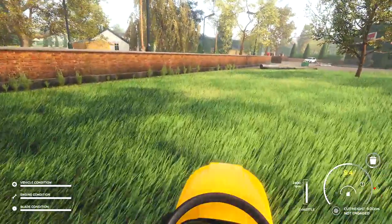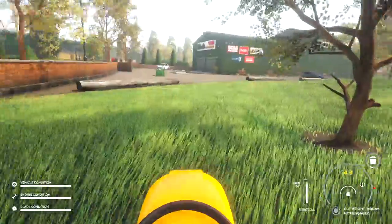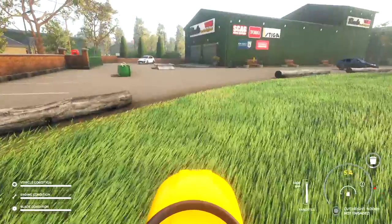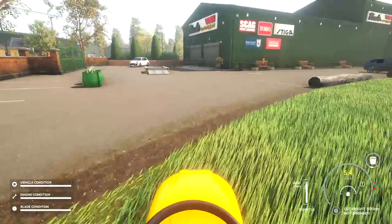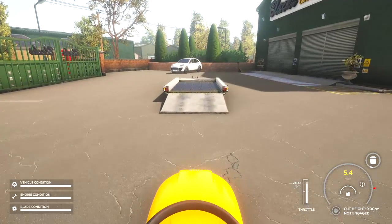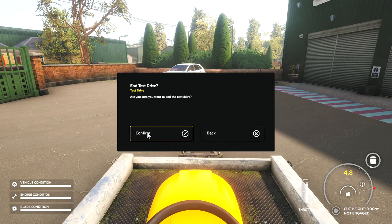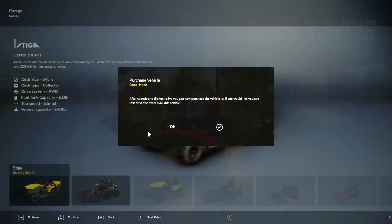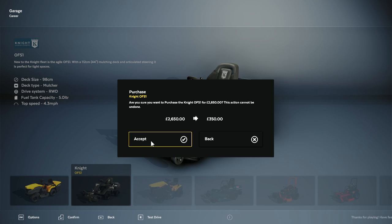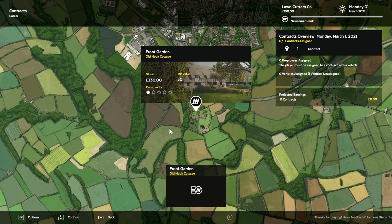So we're going to shut off this now and take our mower back to the trailer, and then I'll show you the menu. And there we go — we've ended our test drive. So now it's time to decide the mower that we want. I'm going to take this one and it leaves us with 350 bucks. And then we have our contract screen.